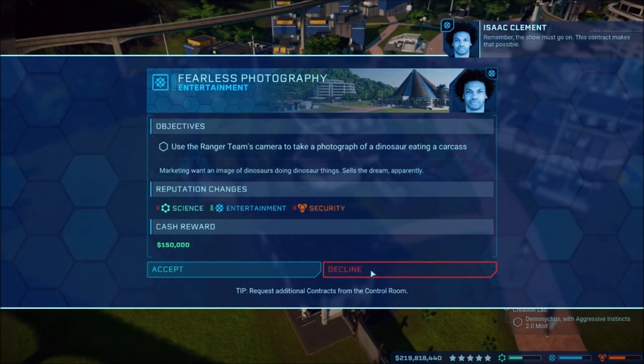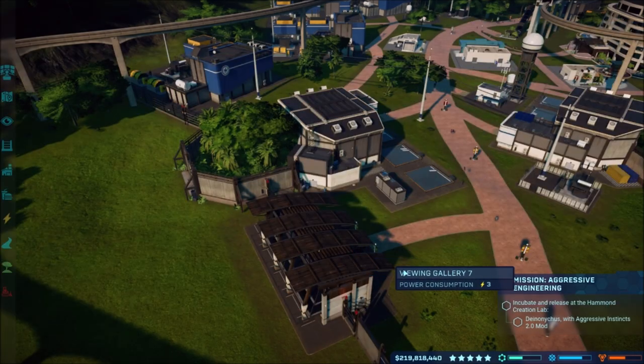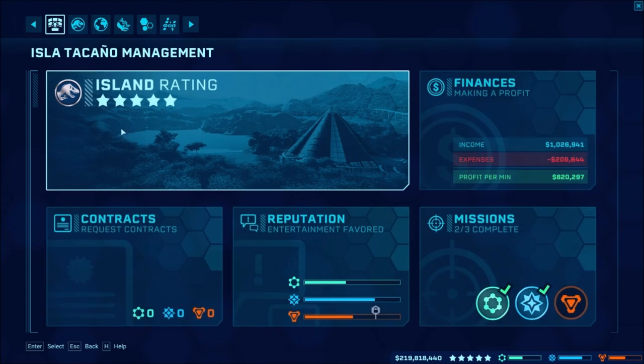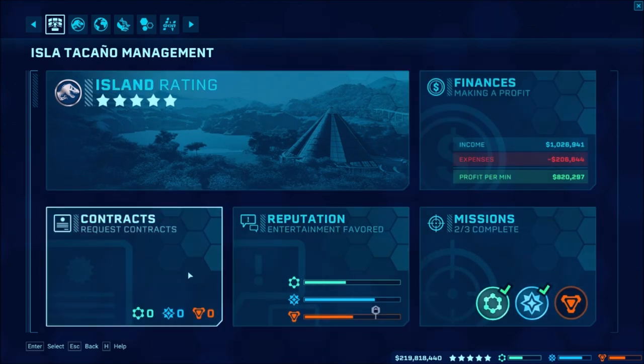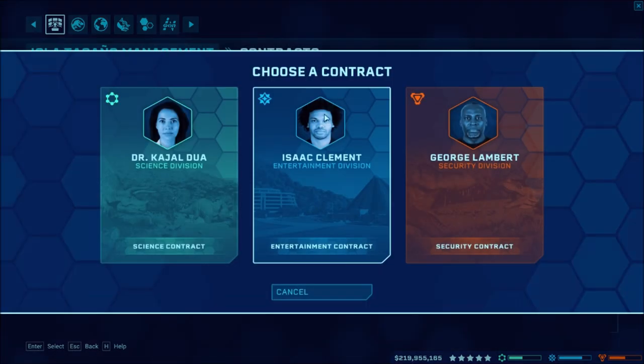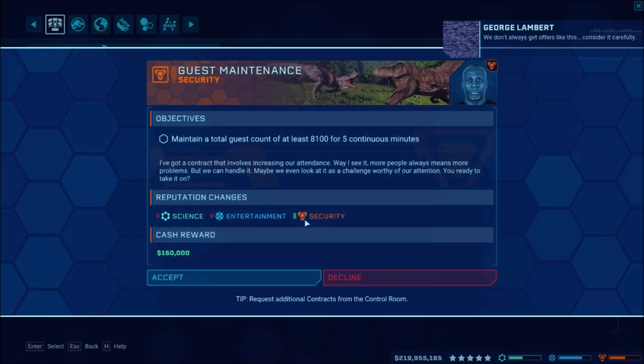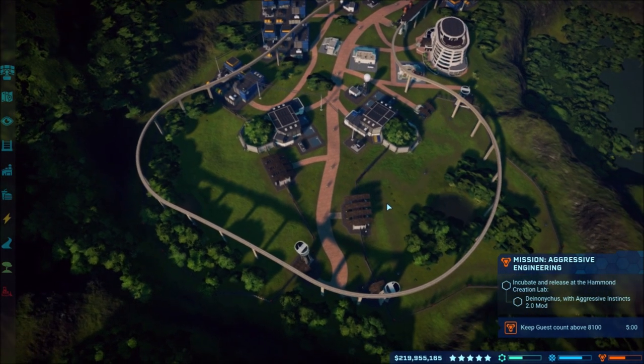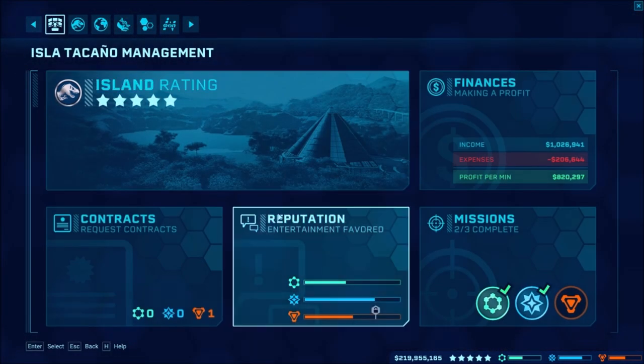We'll probably do more. We need security missions if anything. We'll go ahead and get some security missions going on here. We don't always get offers like this — consider it carefully. Let's see how many we've got. Keep guest count above — I don't know how many guests do we have?